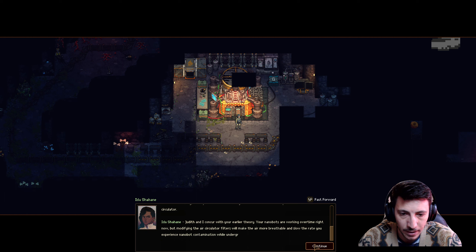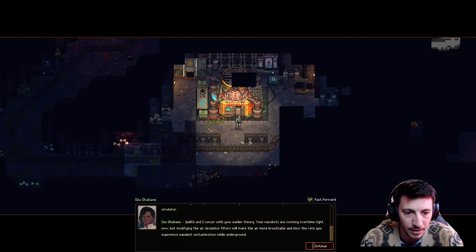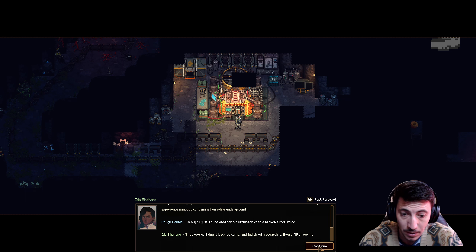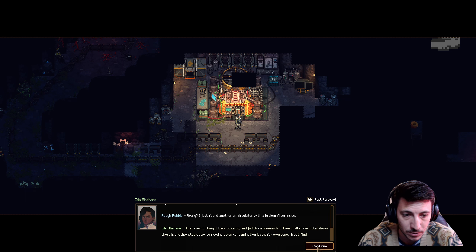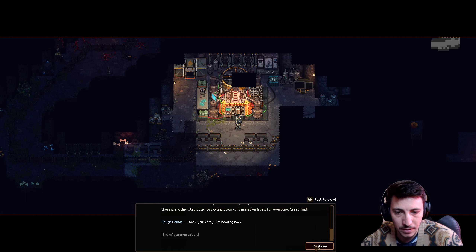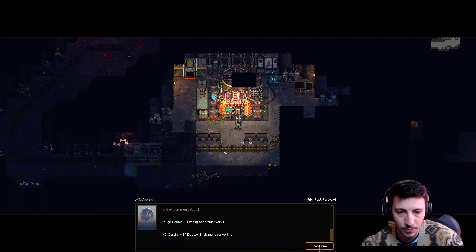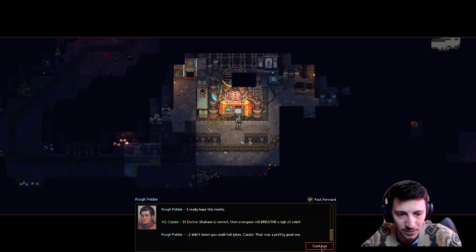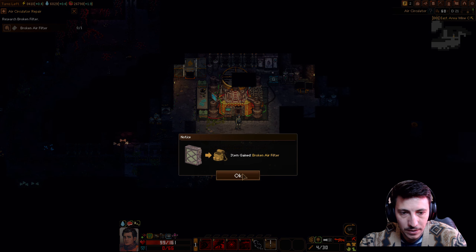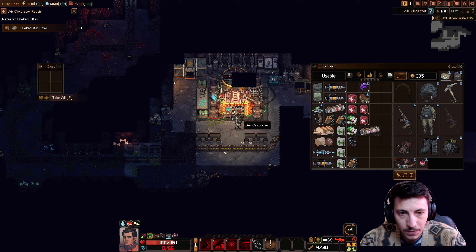Your nanobots are working overtime right now, but modifying the air circulator filter will make the air more breathable and slow the rate you experience nanobot contamination while underground. Really? I just found another air circulator with a broken filter inside. That works? Bring it back to camp and Judith will research it. Every filter we install down there is another step closer to slowing down contamination levels for everyone. Great find. Thanks, I'm heading back up. End of communication. I really hope this works. If Dr. Shaheen is right, then everyone will breathe a sigh of relief. I didn't know you could tell jokes, Cassini — that was a pretty good one. Added air circulator.